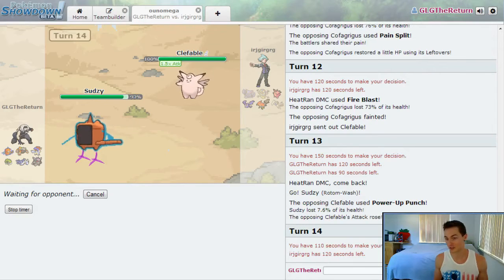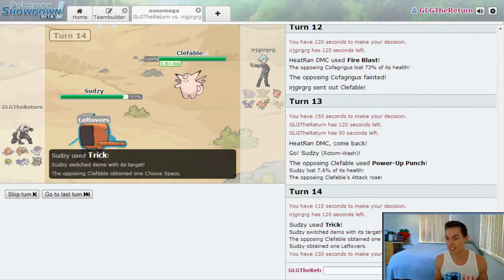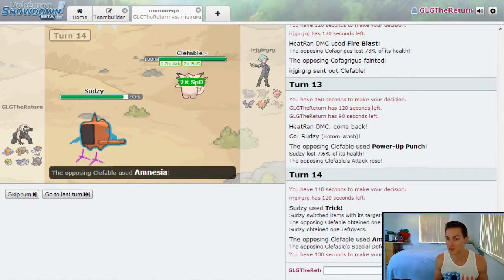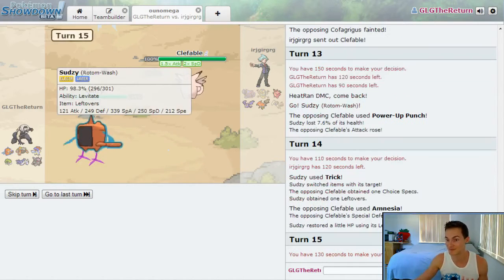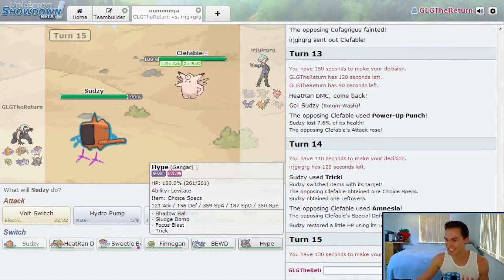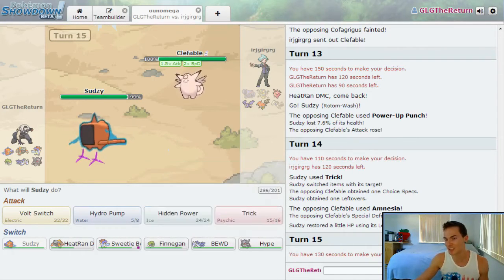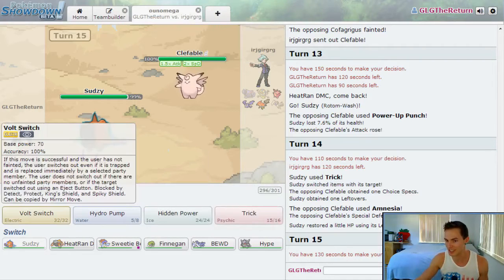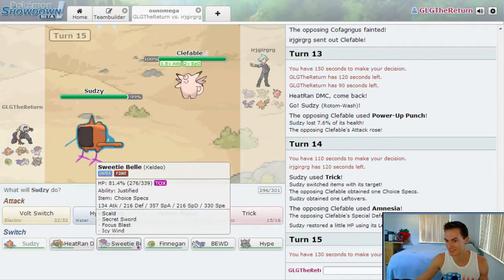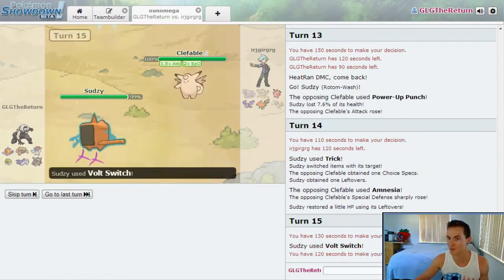I probably should have just gone for a Volt Switch, if I'm being honest. But I give him the choice specs and take his leftovers as he goes for Amnesia. This was exactly the problem. He's stuck doing Amnesia until the end of time — there's nothing else he can do. I could come in and Secret Sword him, and even though it's resisted, there's nothing else he can do. I'm going to Volt Switch out here.